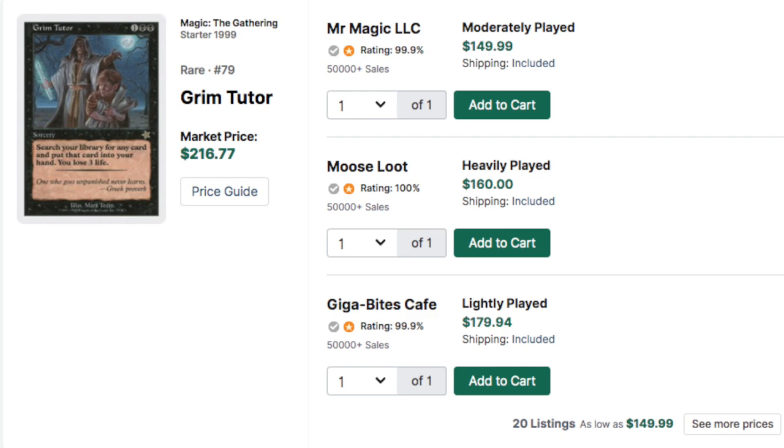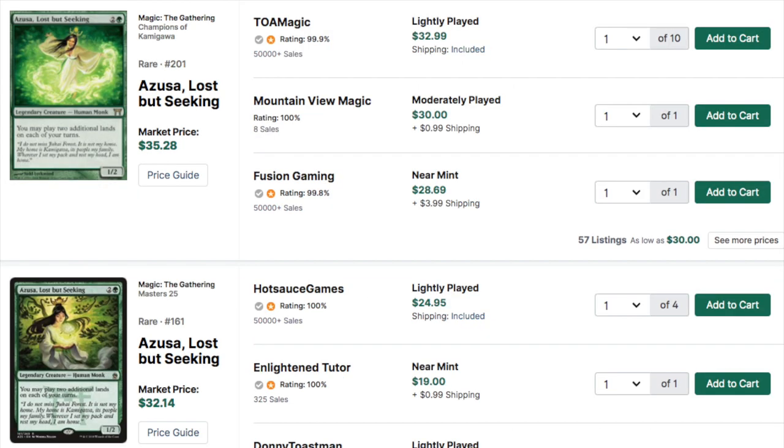Hey guys, first and foremost — they reprinted Grim Tutor! Grim Tutor, if you don't know, is not even the best of the tutors. It was only printed in Starter 1999, so the card was incredibly expensive — I'm looking at about $116 heavily played, so essentially a $250 card. Because again, any tutor is good and people are going to play tutors in their deck.